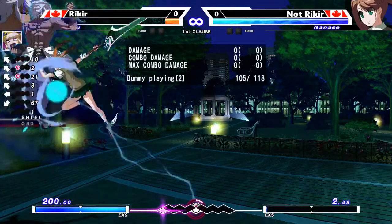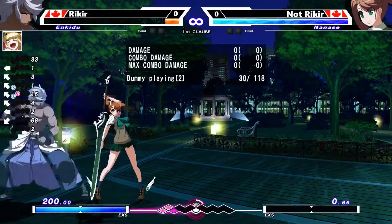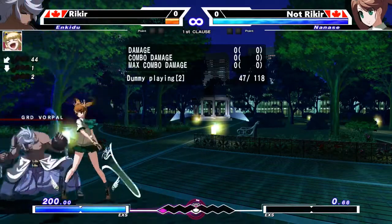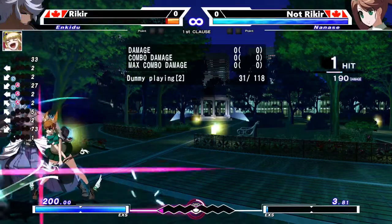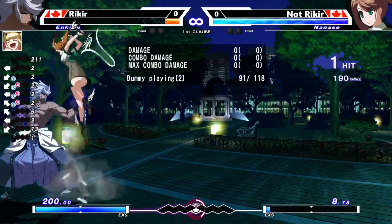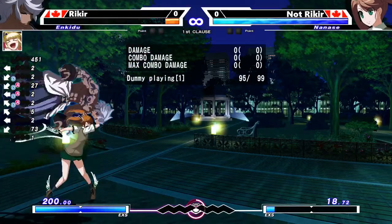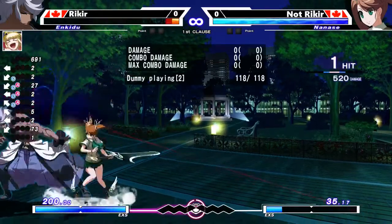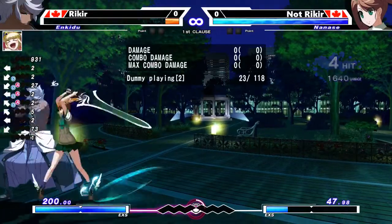So with the fuzzy jump you can either shield the assault or tech the throw. That's another option that's almost universal to every character in the game.